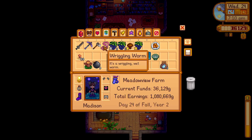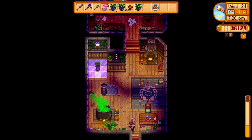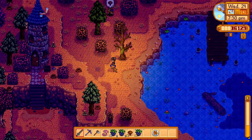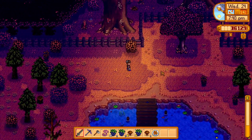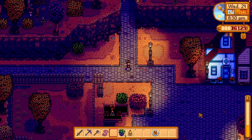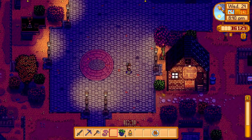It's a wriggly wet worm. The only person I can possibly think of would be Willy, since he is obviously the fisherman. And every time I go in the wizard's house, it's reminding me of something that we haven't done — there's so much that we haven't done. I'm going to actually head to the bar and see if I can find Willy. He might be in his house, he might be in the bar. I really don't know his schedule, so we'll see if he happens to be down here.